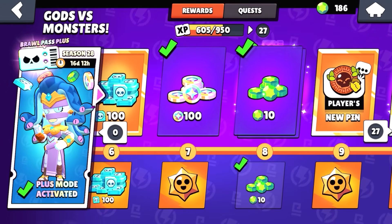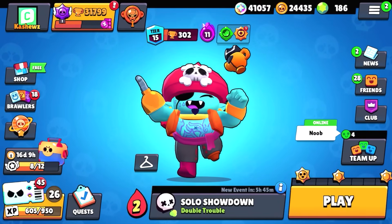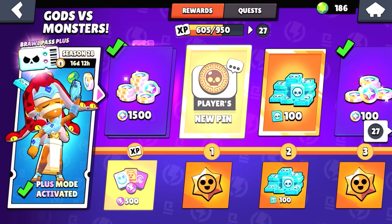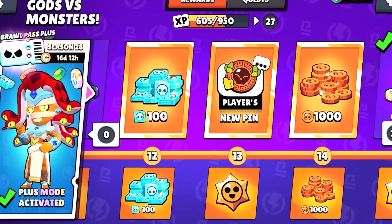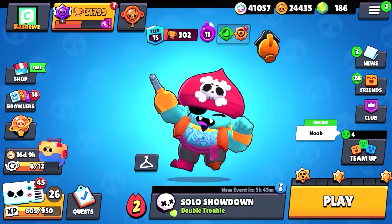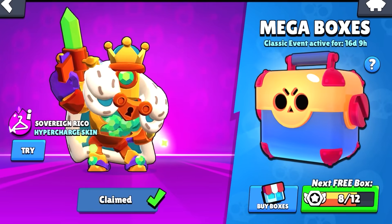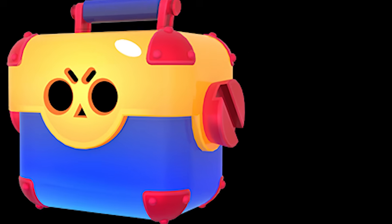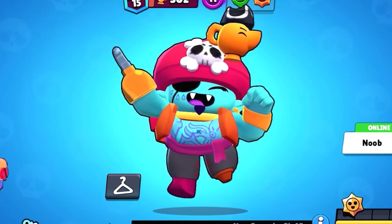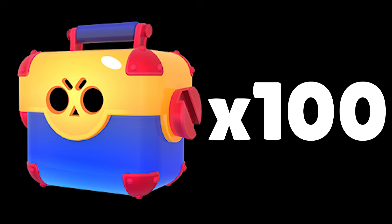The next tip is to complete the Brawl Pass. It can give you a bunch of gems for free, which can be used toward offers in the shop. If you're pay-to-win, it's worth buying the Brawl Pass Plus because you get so many free gems. If you add up the mega boxes from the event and current shop offers, you have a chance of getting a total of 51 mega boxes, and Supercell might release even more offers.